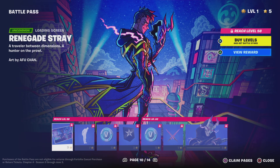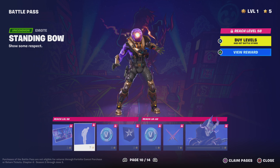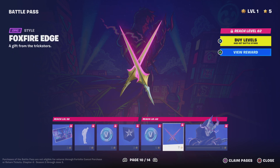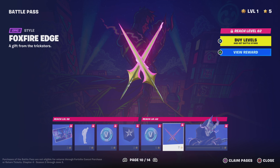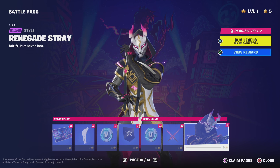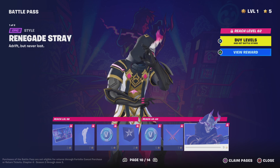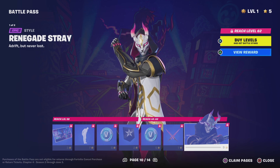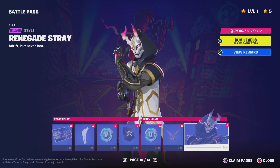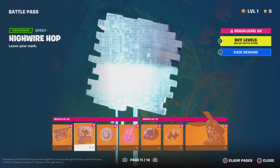This whole battle pass is really cool just in general. Standing Bow — it's pretty mediocre. Fire Edge — it's probably the same katana style animation as Iris's pickaxe. Renegade Stray — there we go, there's the original Drift colors. I really am a big fan of the skin, I think it's really cool. I think this guy may be part of the fox clan. You just have a map of the style — really cool skin.